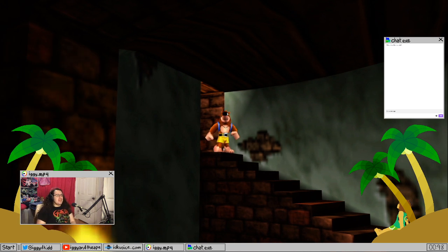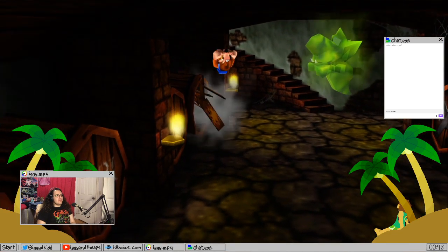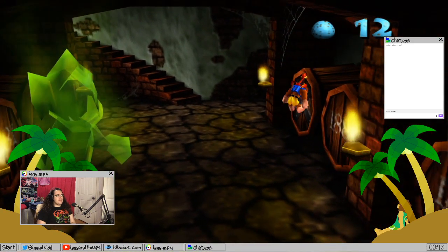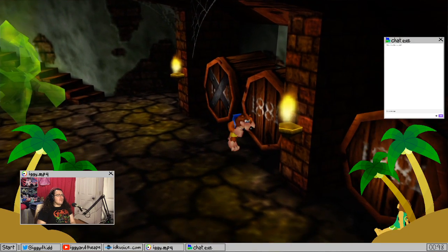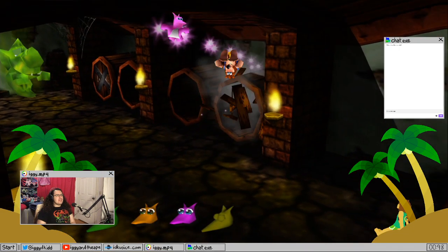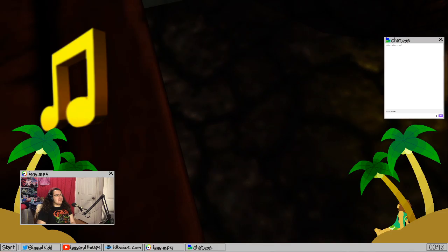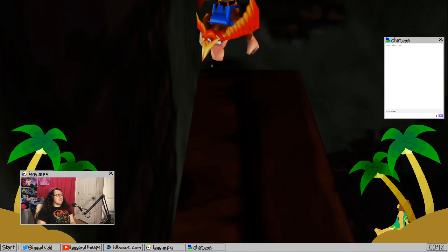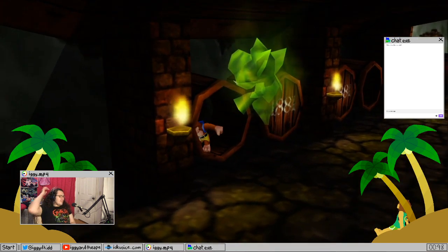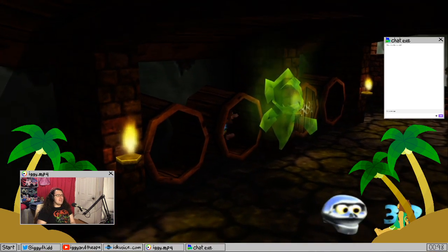In Banjo-Kazooie Grunty's Revenge, this is one of the levels they actually reuse. Mad Monster Mansion is in that. Grunty's Revenge is supposed to be set between this and Banjo-Tooie, but it's technically actually in the past — because you have to go back in time with Mumbo's Magic. You get to see the Breegull homeland where Kazooie's from, and you get to see Mad Monster Mansion in the past. It's a full-fledged Banjo-Kazooie game but people don't give it a fair shake because it was on the GBA.